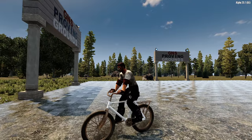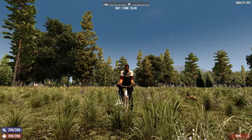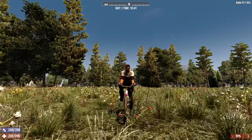In 7 Days to Die, you can ride backwards by holding S. If you turn the camera around and hold shift, you'll start cruising at high speed without using any stamina.